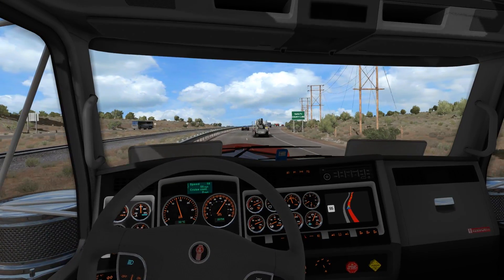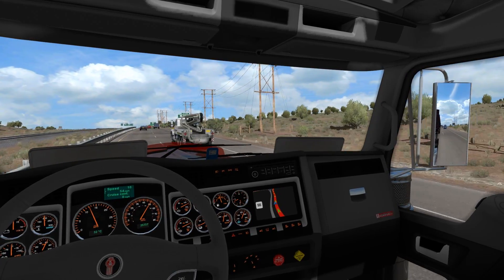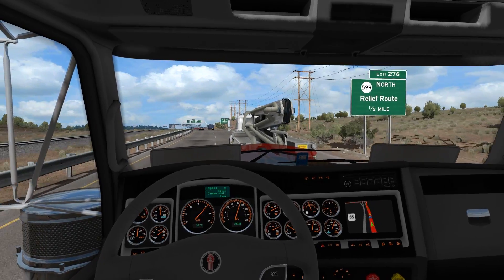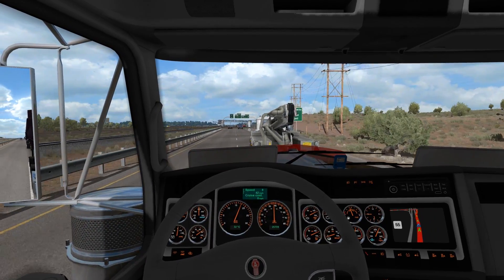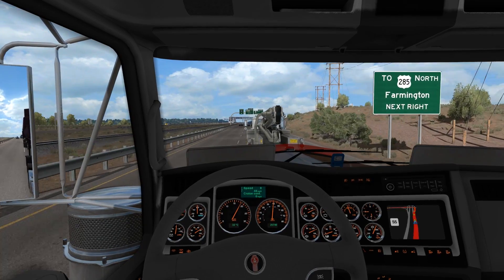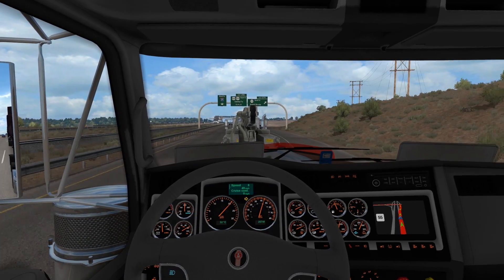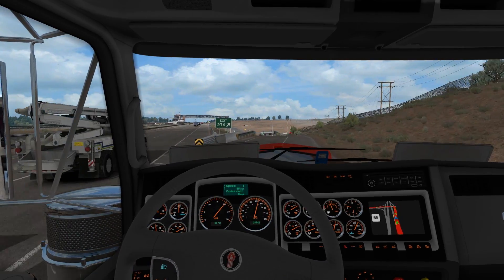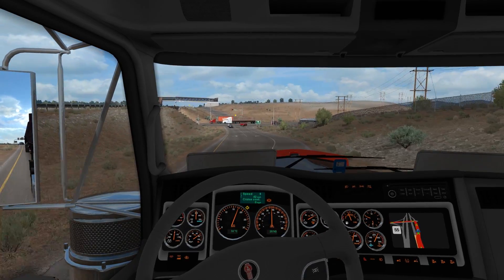I think I might be sneaky here and just jump in. Why is he going so slow? Yeah, we're turning off here into Santa Fe — if that's how you say it. Down here — I love these big on and off ramps, really useful.